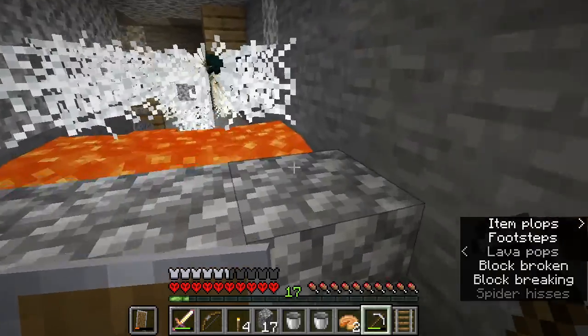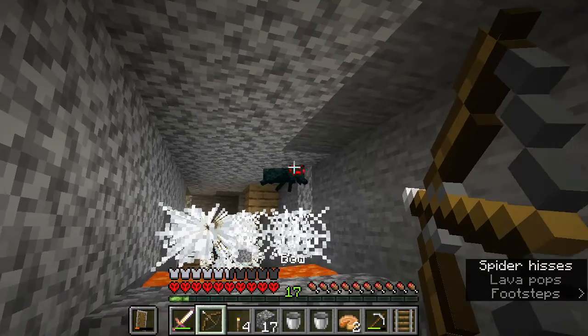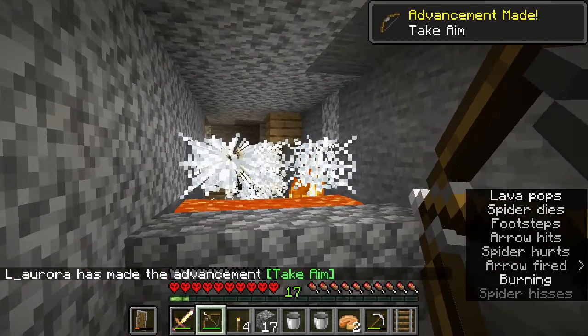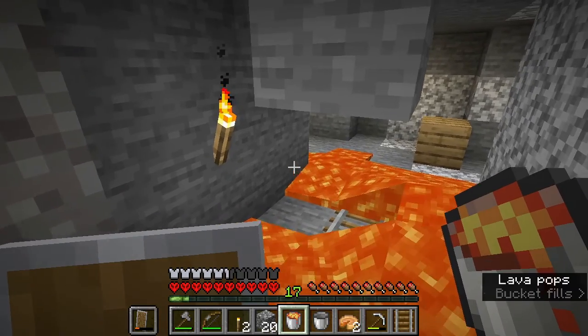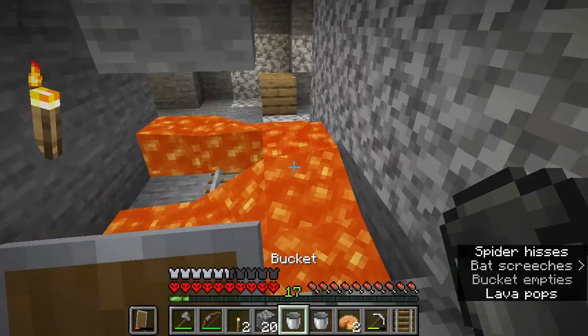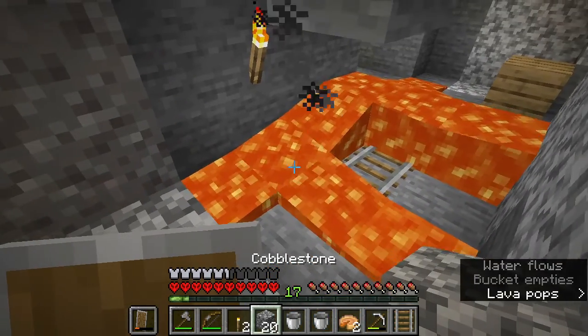That looks like a cave spider over there that is smart enough not to... oh god, that's too smart. And I started with seven lava source blocks and only have four left.